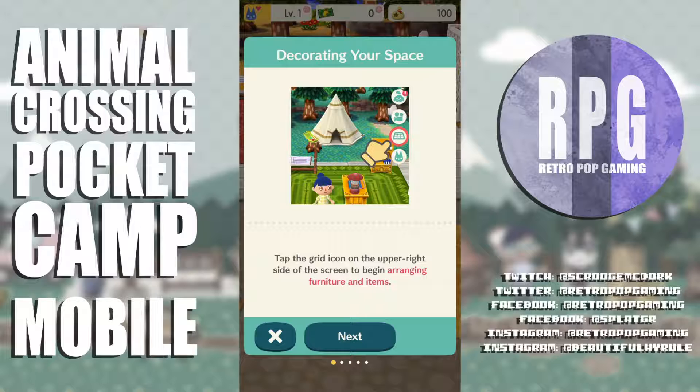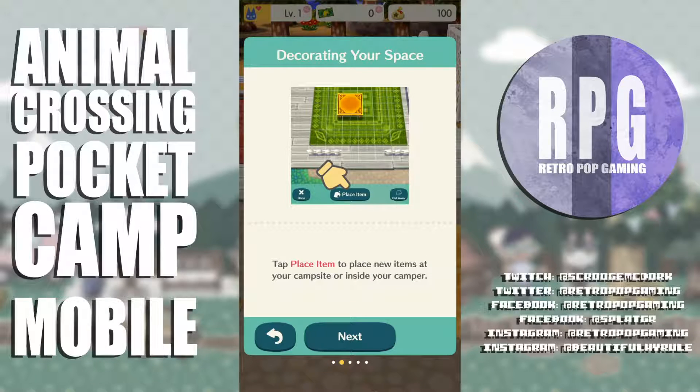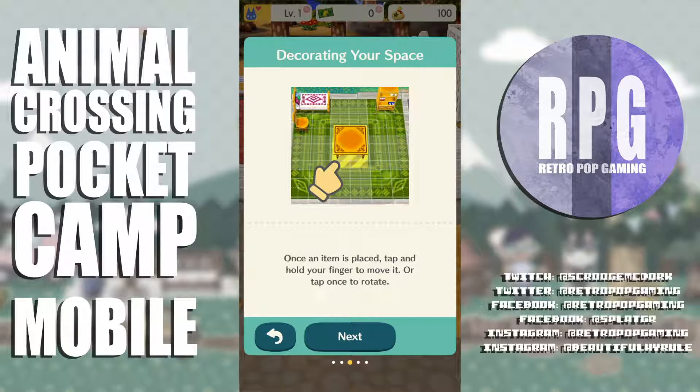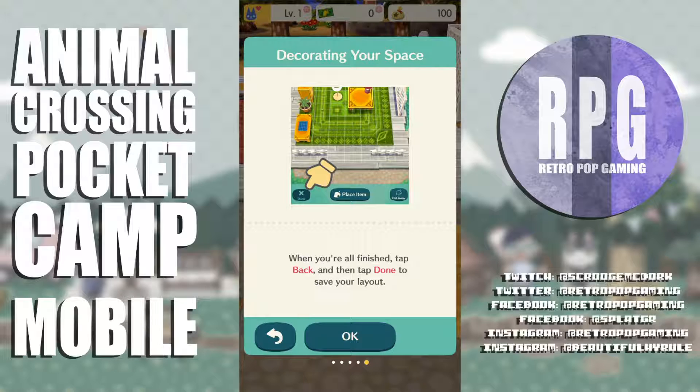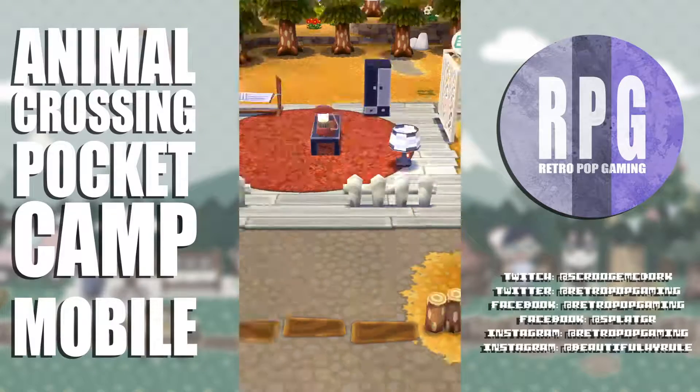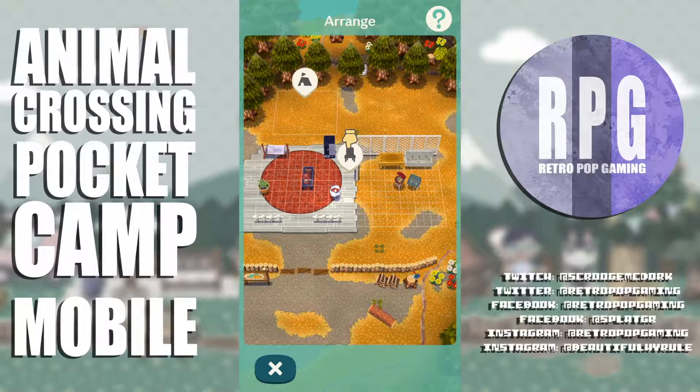She looks so surprised! Tap the grid icon in the upper right to begin arranging furniture. Tap 'place item' to place new items at your campsite or inside your camper. Once placed, tap and hold to move, or tap once to rotate. Tap 'done' to save your layout. I tap the grid — wow, lots of spaces to do stuff.